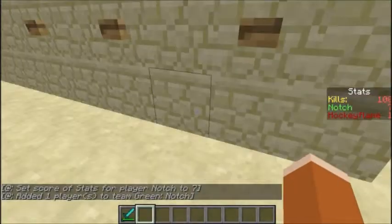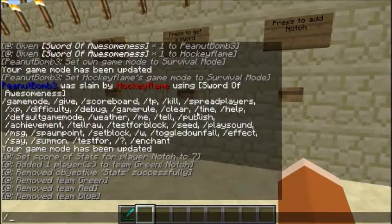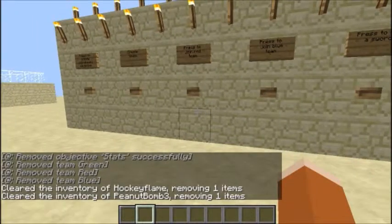And then, press to remove everything. This just takes all the objectives out.